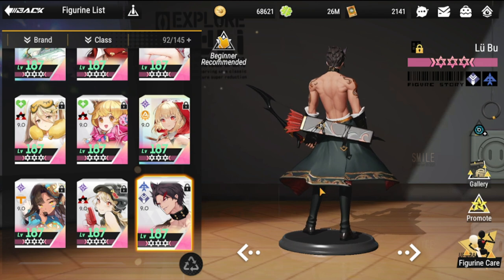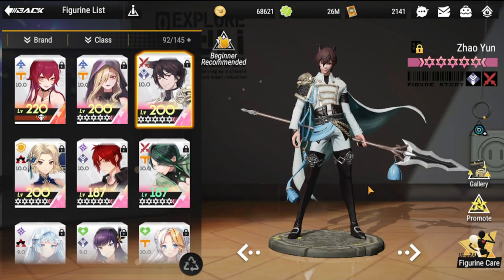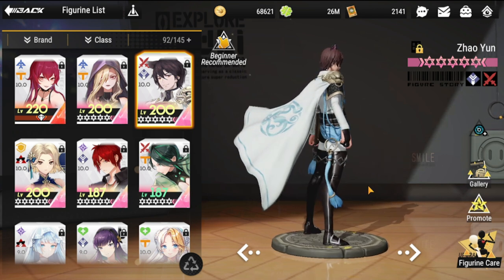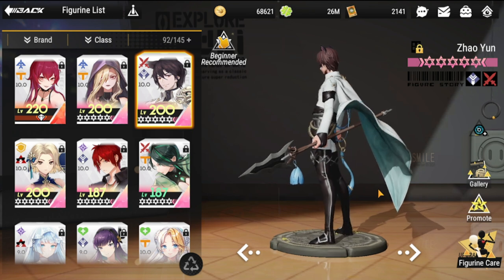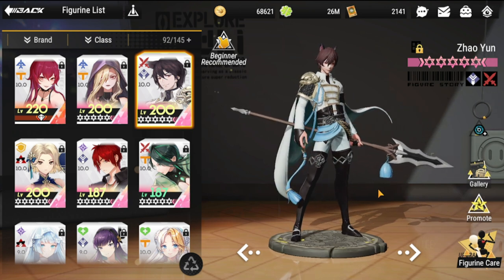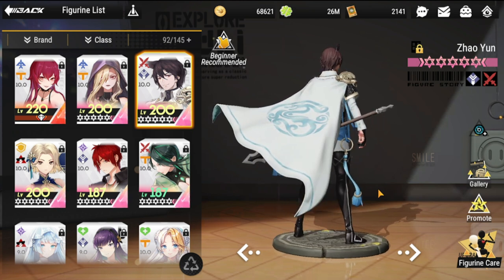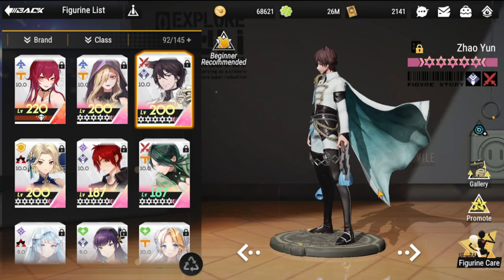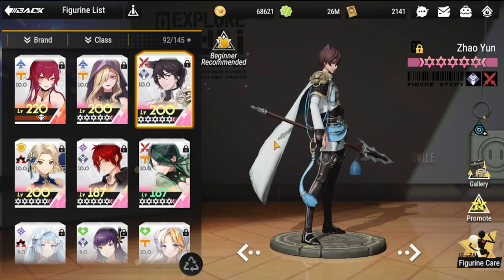We still have one more — Zhao Yun. To round out our top 10, Zhao Yun has a very big shield after his ultimate, and also has lifesteal. He's a pseudo-tank — kind of in between melee and tank. He can really tank for you if you don't have a tank in front, especially in PVP. He is one amazing figure for your PVP lineup.